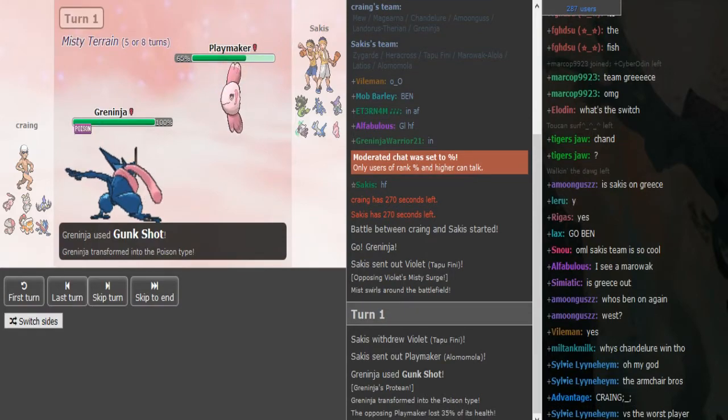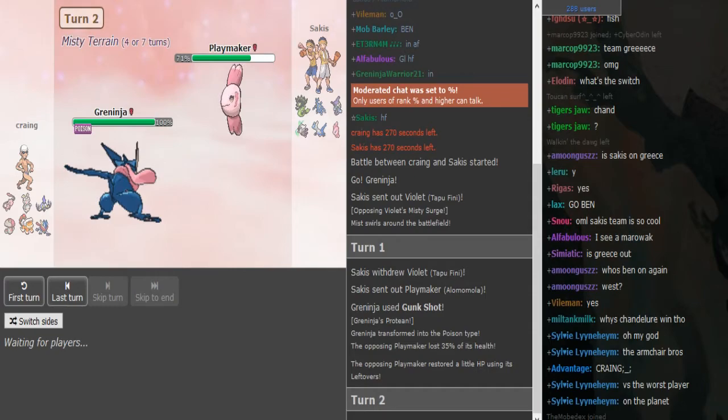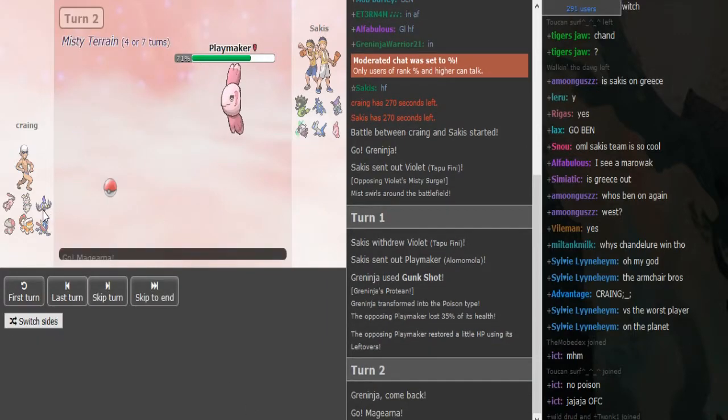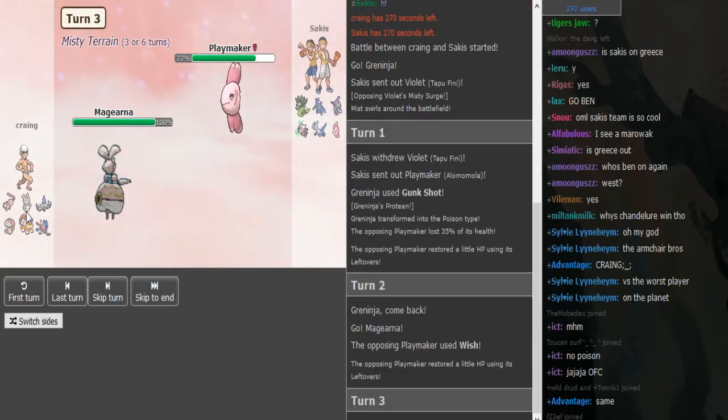He shows pro-ing Greninja turn one. We still see no Life Orb, so it's either Choice Scarf, Expert Belt, maybe, or it could also be Z-move Greninja. At first when I saw this team I was thinking it could be Z-move Chandelure, but this looks like a cool balance team.